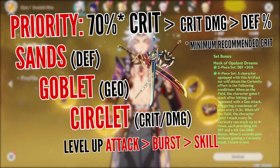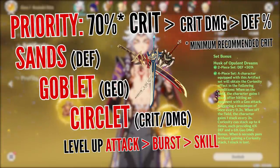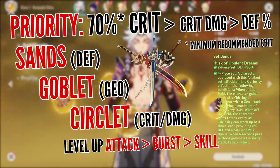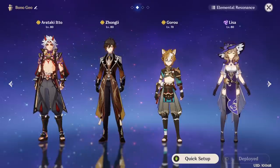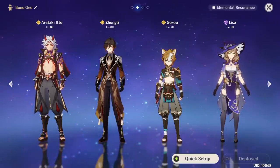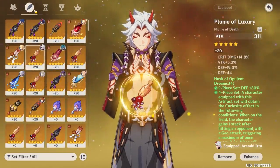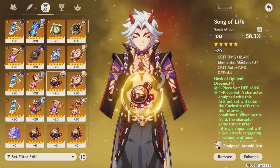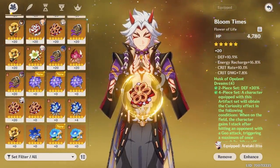You definitely want to go for the main stats and substats shown here. Critical Rate circlet is recommended if you cannot achieve around 70% Critical Rate without it, which let's be honest is going to be a very likely scenario. The other big thing is his Energy Recharge: Itto excels in Mono Geo, but even with a couple of Geo teammates he still needs at least 140% ER just to have consistent uptime with his burst, because without it his white damage hits like a wet noodle. Here's how I've currently built him even with horrible luck – I did get a fat Energy Recharge substat, so it's easier to manage his burst rotations without waiting for energy to fill up.